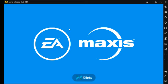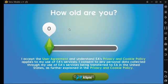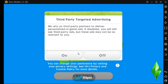So on the very first second of the game you get asked how old are you. Since it's PG-12 you're gonna say you are 23 — which we basically don't care about. Then you get to select third party targeted advertising.